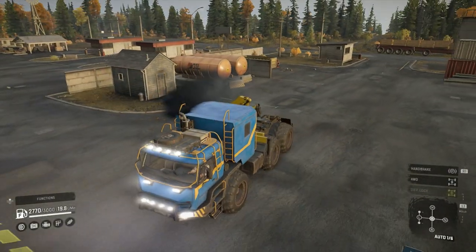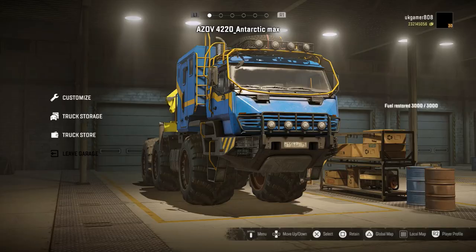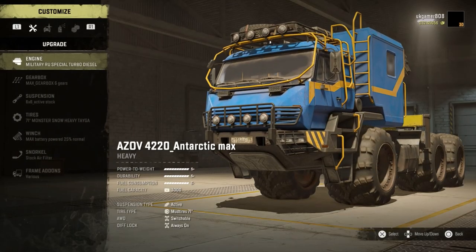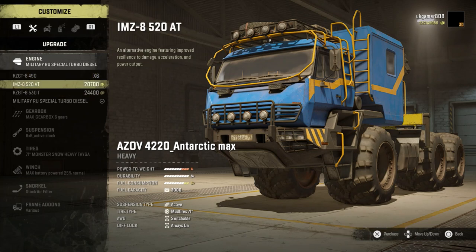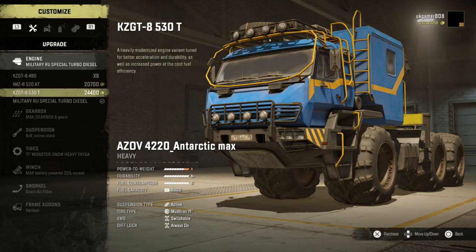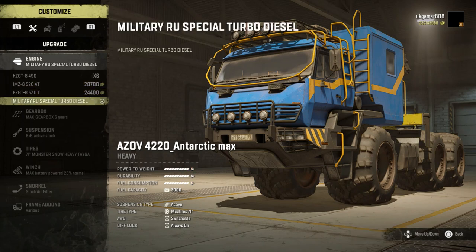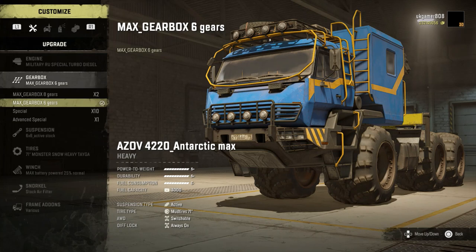Let's go into the garage and I'll show you what options are available. For the engine options we've got three main ones — those have been slightly tweaked. That one's the standard one, and then we have the military one which is the turbo diesel. We'll give that one a go today.